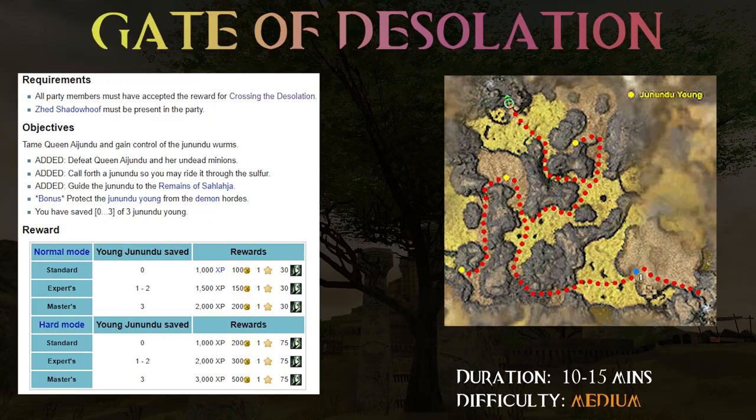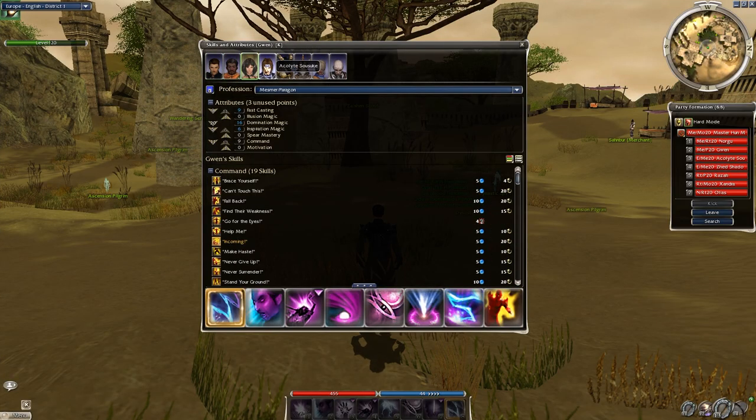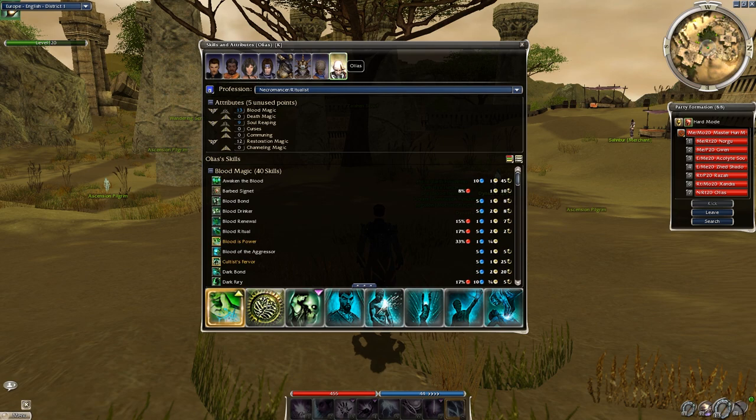The bonus is to save the young Jhonandus. Mesmer's point of view, my usual team build, nothing special here — let's do this.